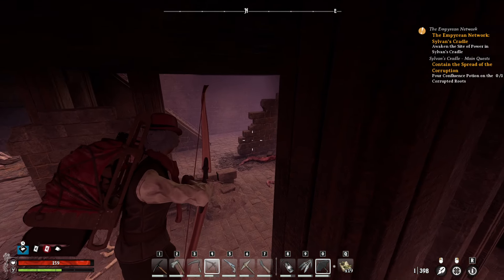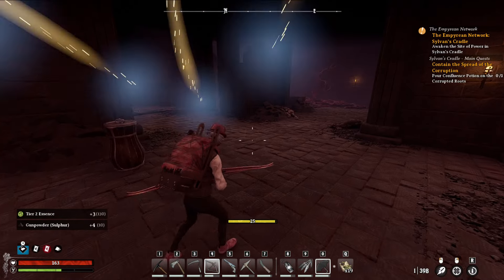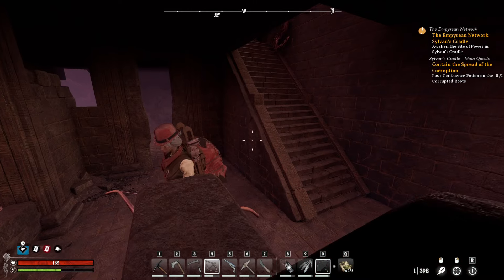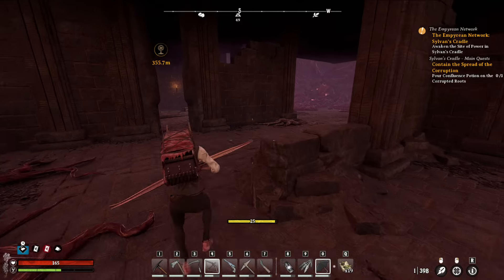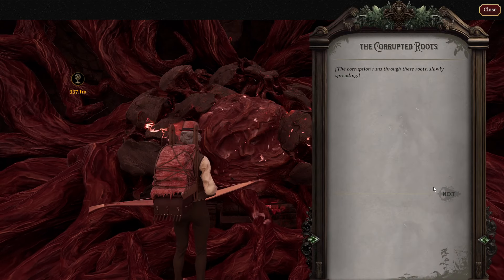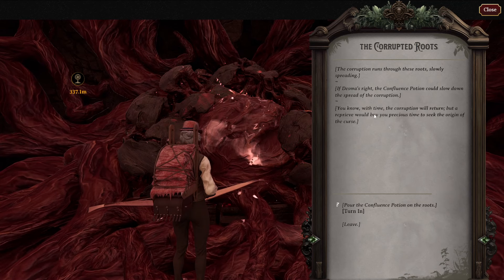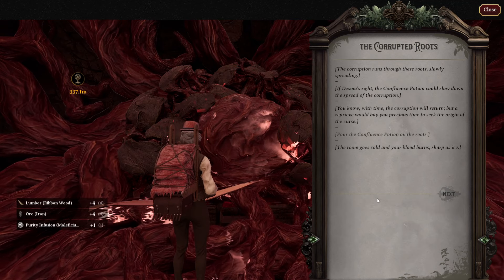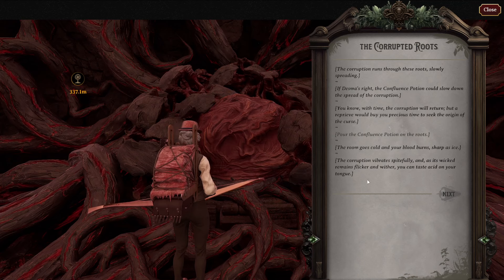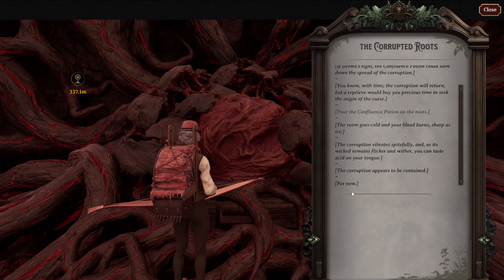The only thing I can think of is climbing on there and luring them out. I think they disappeared. Over here you're going to be applying to the roots, and we'll have everything cured. The NPC says: 'Confluia could slow down the spread of the corruption — corruption will turn, but give it reprieve by time. Pour this in.' Cold, blood burns, sharp as ice — and then the wicked remains flicker. Acid. And that takes care of all that.